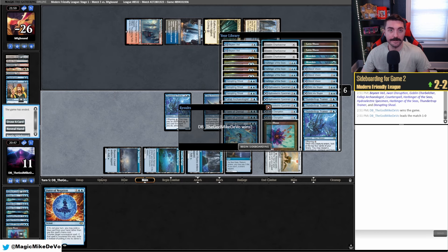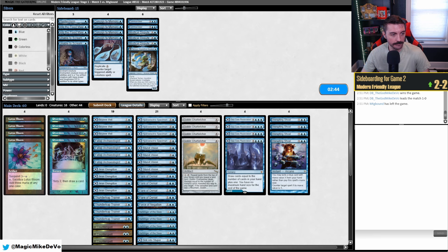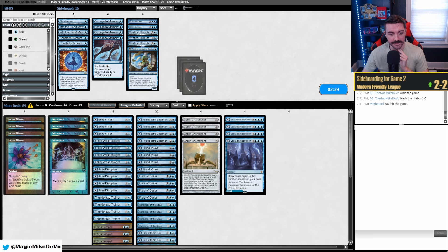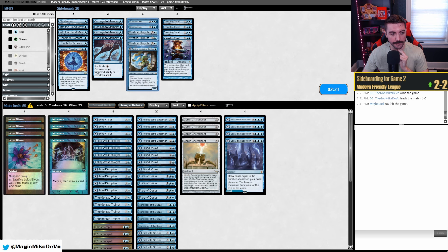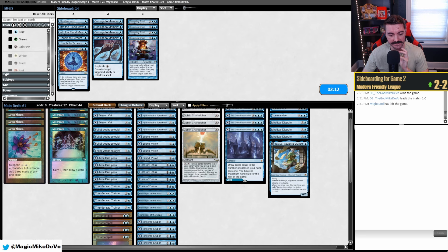So against Jeskai Control we definitely want Disputes and Commandeers. Tamio. Force can come out — I think Shoals too, because we're bringing in more counterspells and we don't want to go crazy on Shoals. It's just net negative. We'll keep the Harbingers in — it makes things awkward for them. Maybe one Lotus Bloom out, we don't have to go too hard.